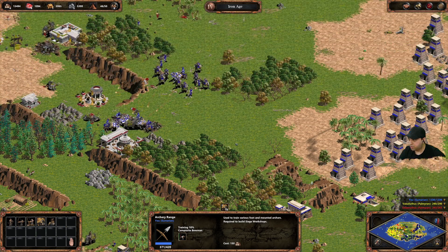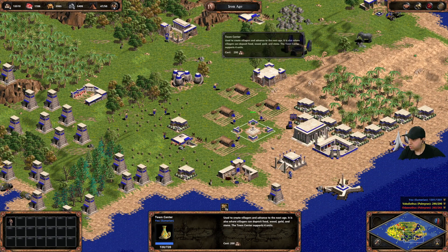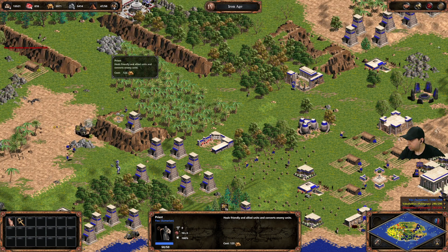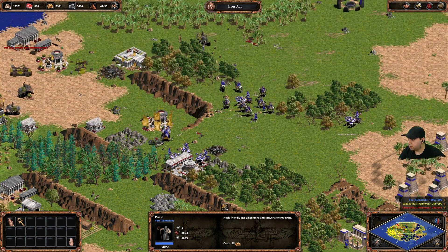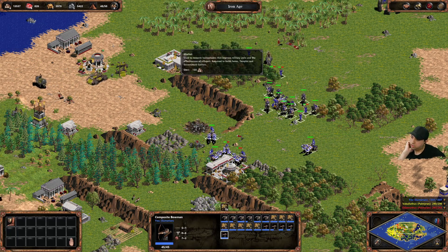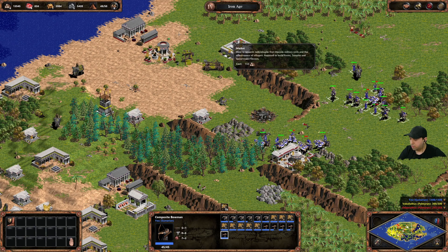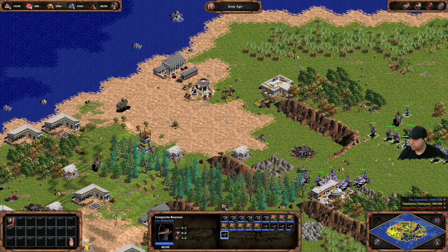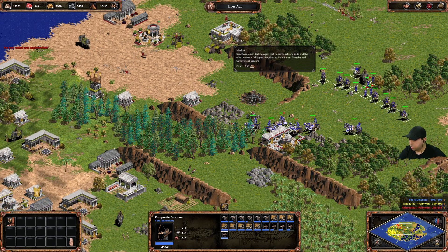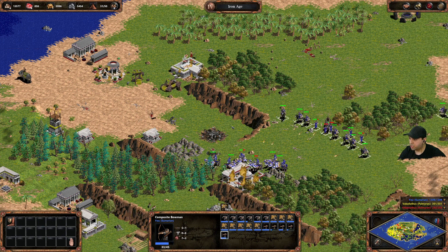Seven bowmen queued. Need more farms — get some villagers. Let's go after one enemy tribe — if I can eliminate one player it'll make my life so much easier. Oh there's the catapult I was wondering about. And we've reached our population limit.